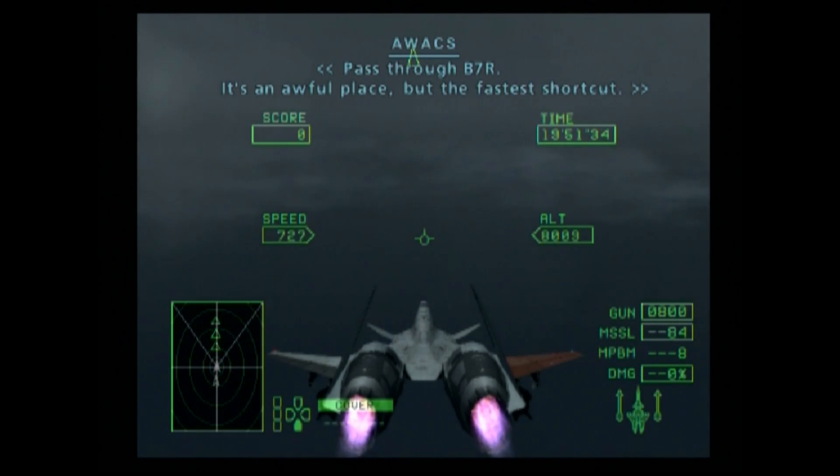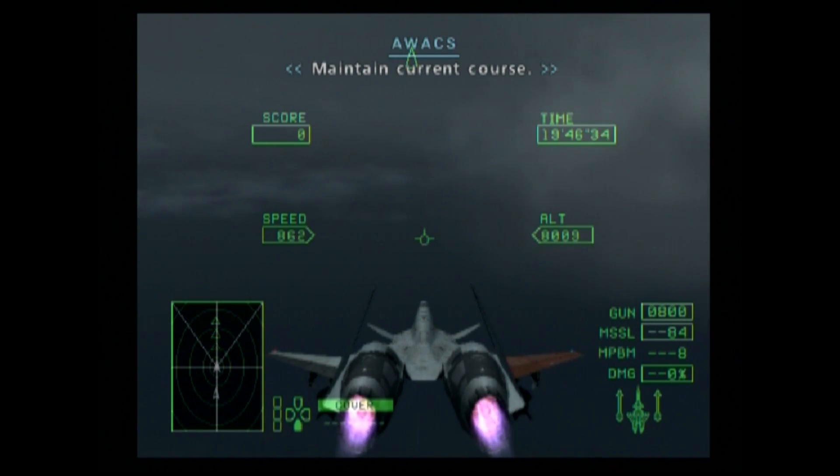Pass through B-7R. It's an awful place, but the fastest shortcut. Maintain course.